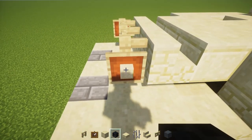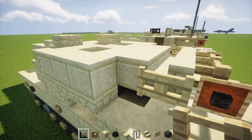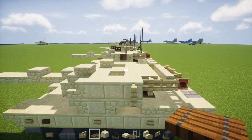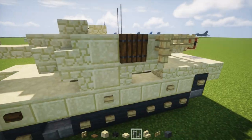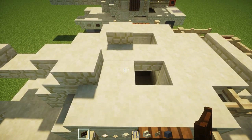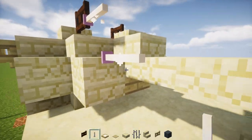Then take a birch fence gate and add one right here inside the stairs. Add a birch fence in front of it and another one in front on the side. Then add a spruce trap door — put that there and close it. Same thing on the other side. In front of that have an open birch fence gate. Now we're going to add some machine guns — take a dark oak wood fence gate and place it in front of this hole, and in front of the slab on the other hole. Place an end rod in front of that, and an end rod on the side of the gun.